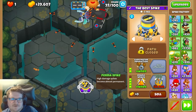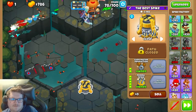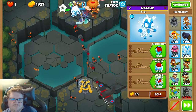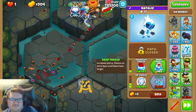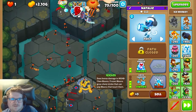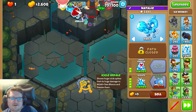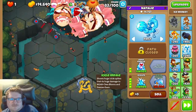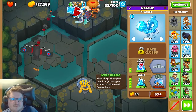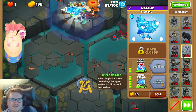After we have purchased the Permaspike, we're going to buy an Ice Monkey and place it right here. We're gonna max upgrade it. Icicle Impale will help us a lot versus the DDTs, which appear on round 90 — so we need to get it soon. We have Permaspike to help boss and save the exit. Let's get Icicle Impale now.